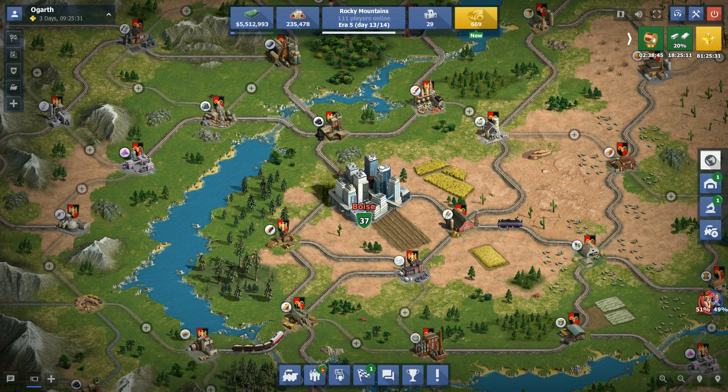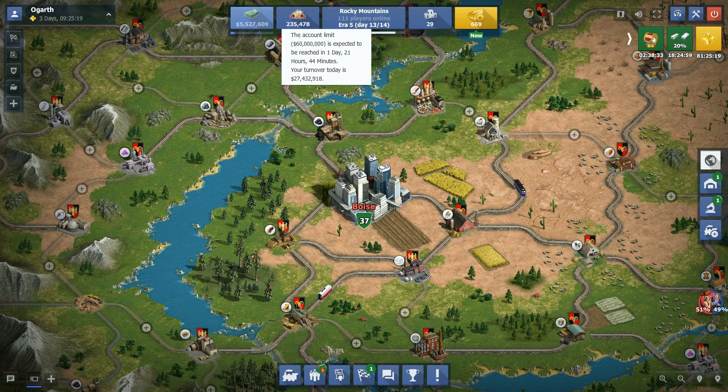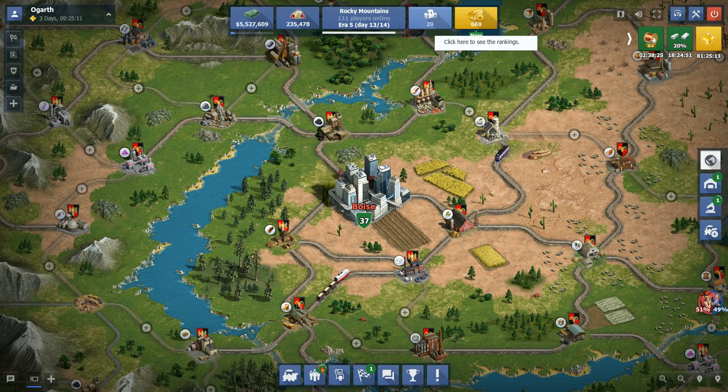Hello ladies and gentlemen and welcome back to another BJ and Co. Rail Nation video. Today we are going to show you guys a little bit of tips and tricks to help you up your prestige game, give you some nice good numbers so you can have lots of gold carrying over and help your rank in this game. You can see right now I am 29th in the world so I feel like I can talk to this with a little bit of experience.